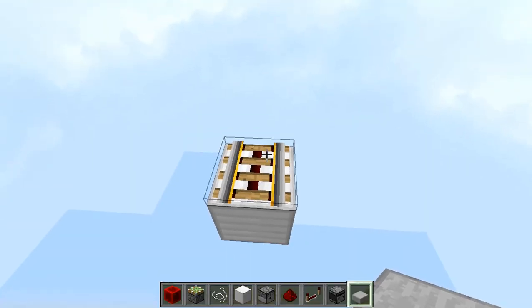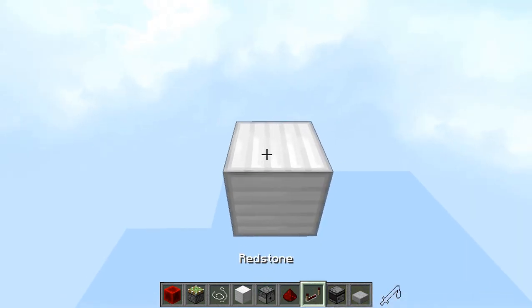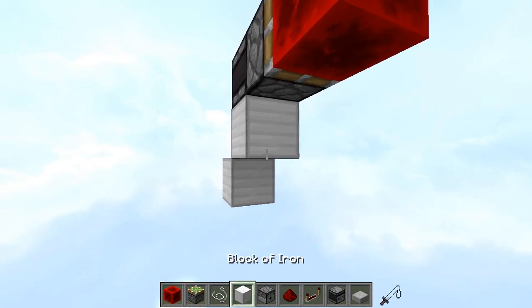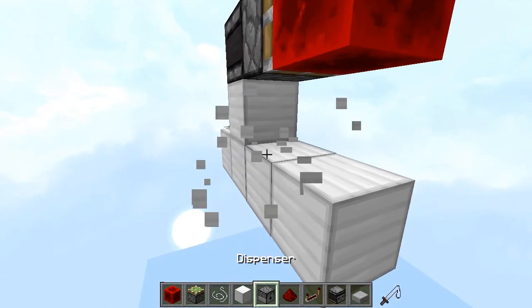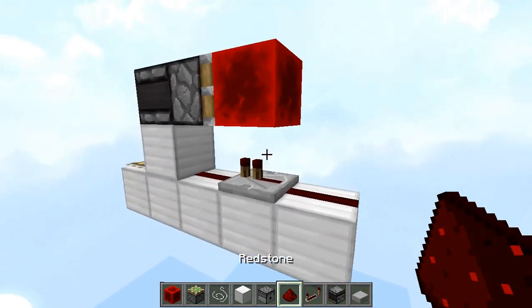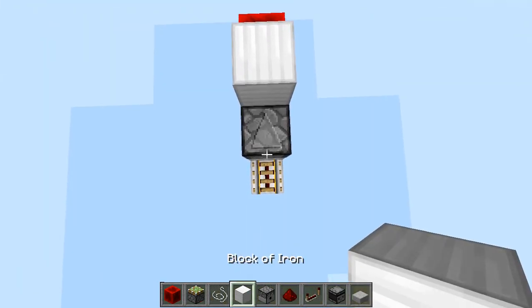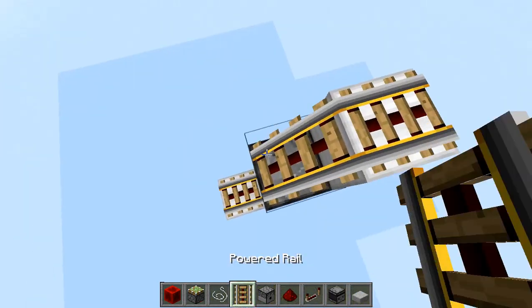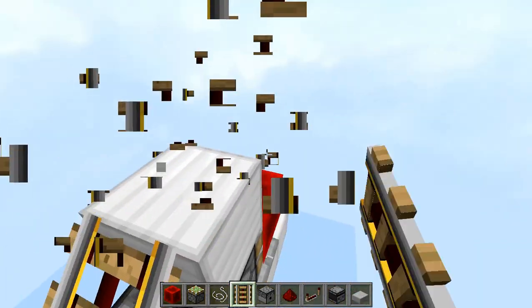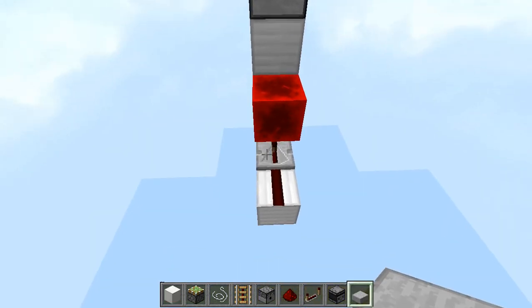We are going to start off by placing our power rail, then go to the back and place a block with an observer facing backwards, a sticky piston, and a redstone block just like that. Then place blocks like this and add redstone dust with a repeater and another redstone dust. Go over here, place a block, add your power rail, and have it at a slope by placing the rail over there, then break it and add your dispenser.